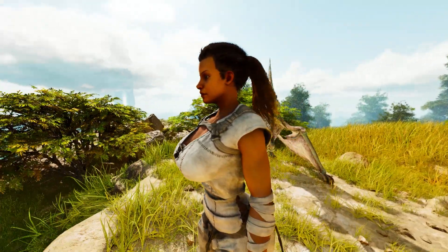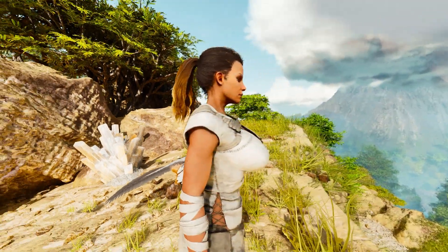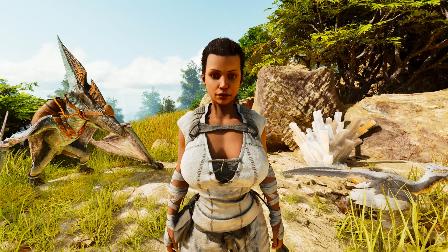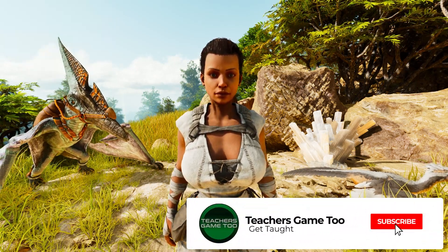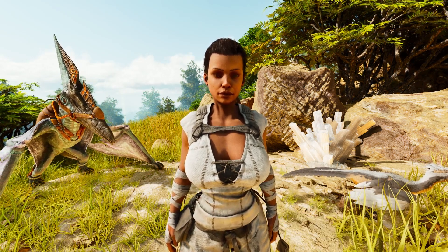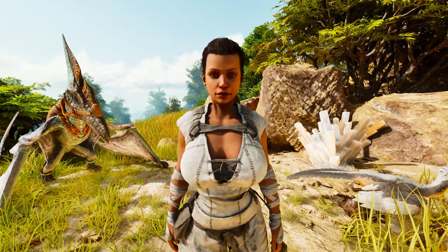What is up? It's Teech here coming at you again with another video on Ark Survival Ascended. I wanted to show you a trick that should help you out a ton. Basically it's an unlimited stamina trick, so your birds when flying in the air will never run out of stamina and you never have to touch the ground until you get to where you want to go. It's a really useful trick, you just need to know how to do it.